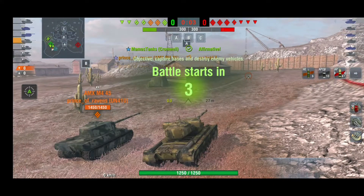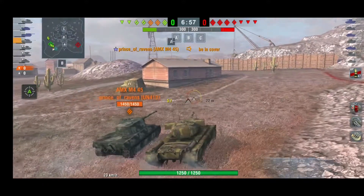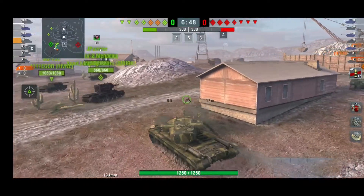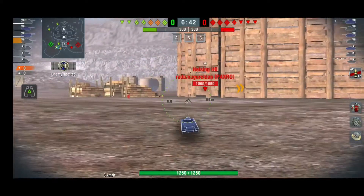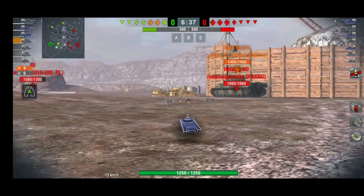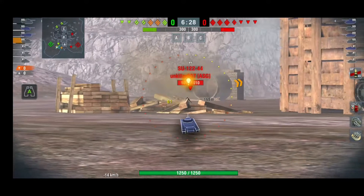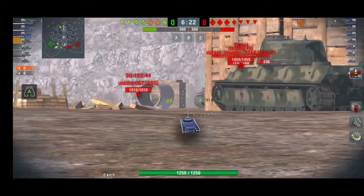The first game is on Copperfield — a premium game. I'm teaming with my clan mate Prince of Ravens in his French AMX M4 45. This position is really nice for the T-29 because the strong turret gives enemies no opportunity to penetrate you. They can shoot whatever they want for as long as they want and still won't do any harm — even tank destroyers will struggle to pen your turret. It's a great position for this tank.